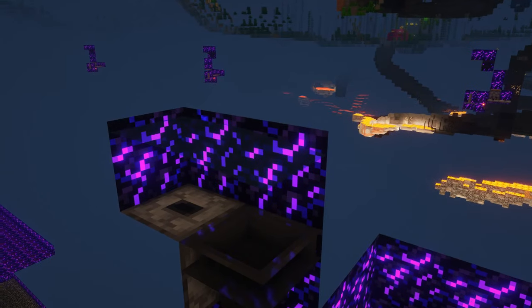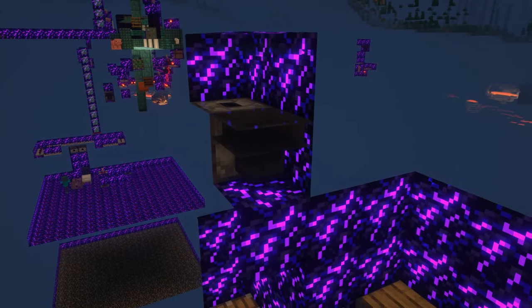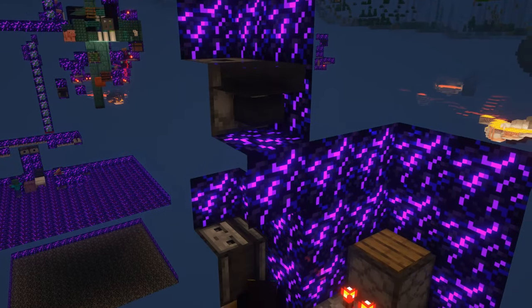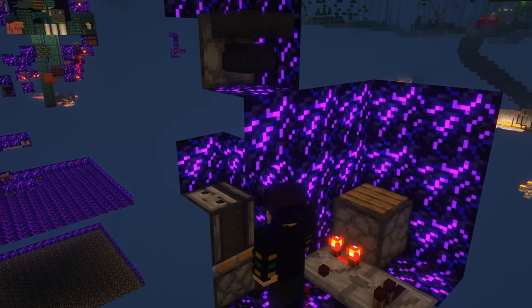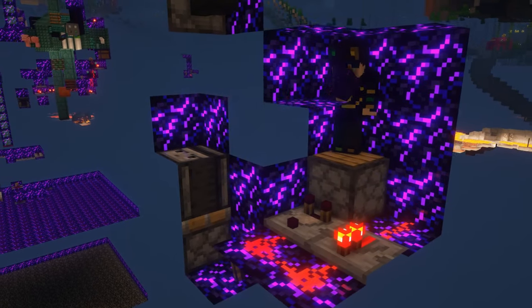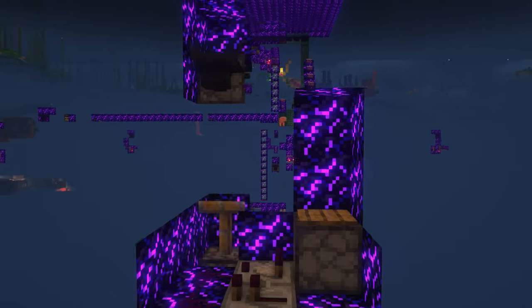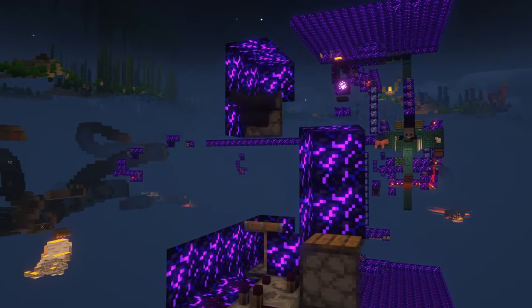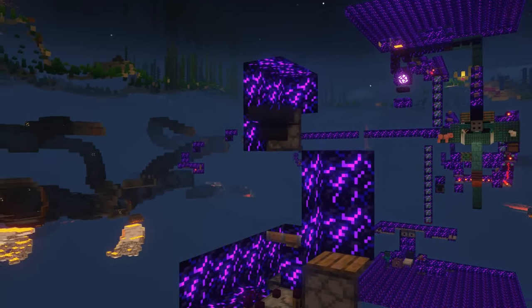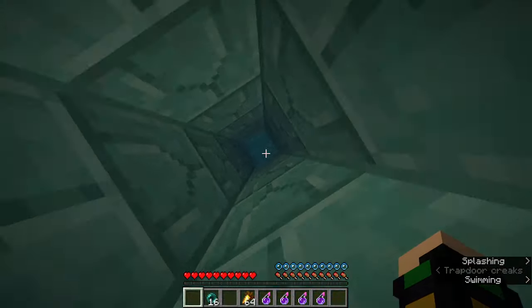As for how we managed to get those outer bands in place: after dispensing all the bands into the dropper as you regularly would, the rest of the band machine is created with a piston and an observer being the last two mechanical blocks you place. Then you step on the pressure plate, deactivating the dropper, and fill in the rest of the area with crying obsidian. As soon as you stasis back to the guard room, the area ban will activate. Repeat this for every single area ban and they're all enabled completely safely.